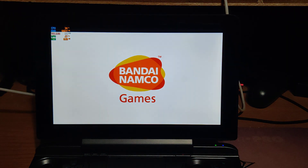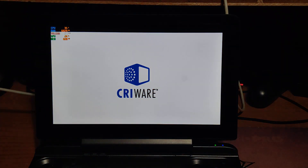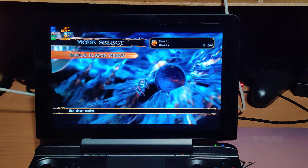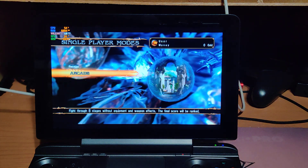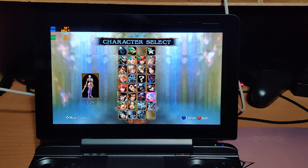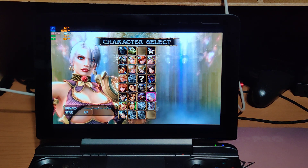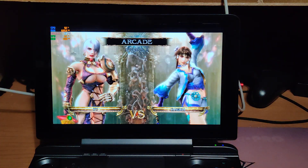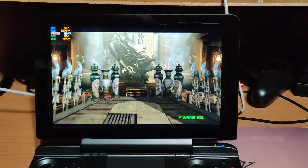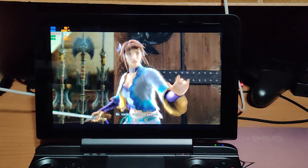We've got Soul Calibur 4 loading up. Skipping past all the intro screens — running at 60 FPS, let's go into arcade mode. I think I'll pick Ivy, because Ivy's cool, you can't go wrong with Ivy. There's a little graphical flash at the start, but after that everything runs pretty smooth.